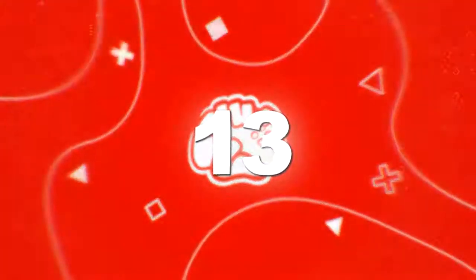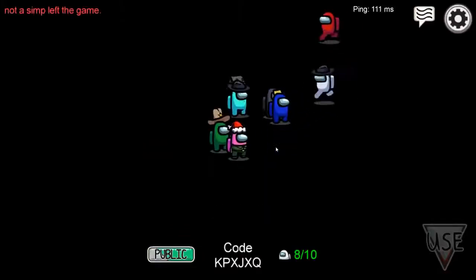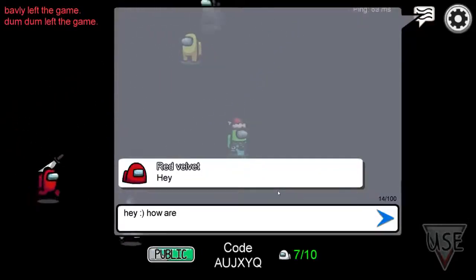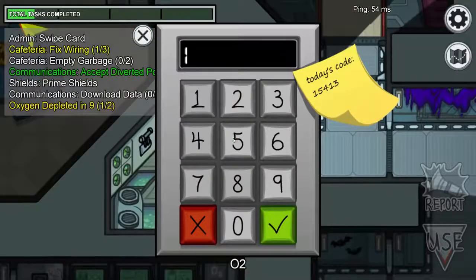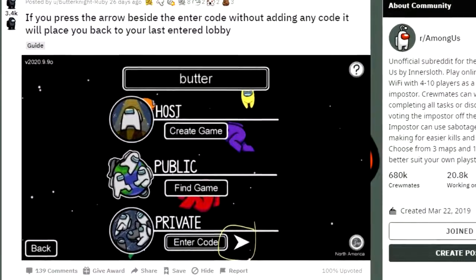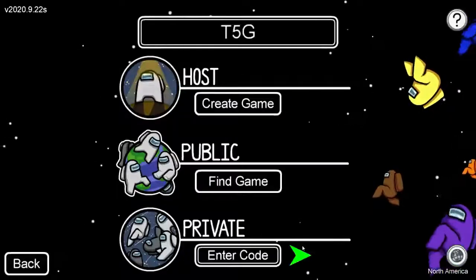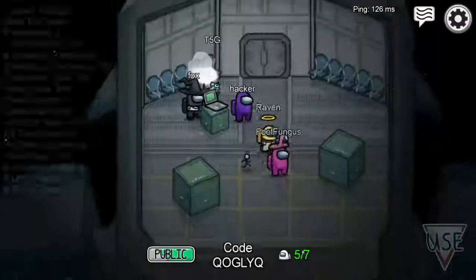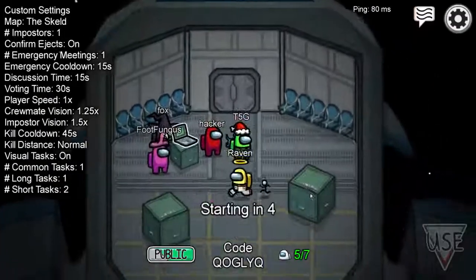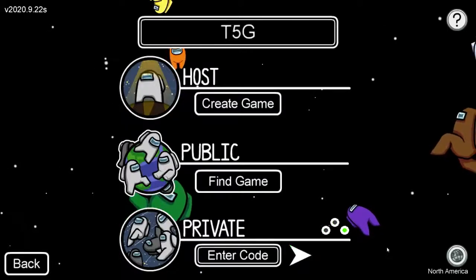Number 13: How to Rejoin the Game. Have you ever been in a random Among Us lobby where you get along really well with the players, but midway through it all you get disconnected or your game crashes? It's probably one of the worst feelings in the game aside from getting killed midway through a task. But this hidden secret is probably the simplest and yet most useful thing in the entire game. If you want to return to your most recent game and don't know the code, just press the arrow next to the text box. It will return you to the game, assuming it's not full or in progress.